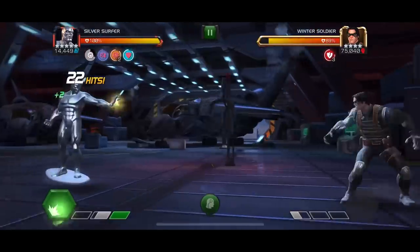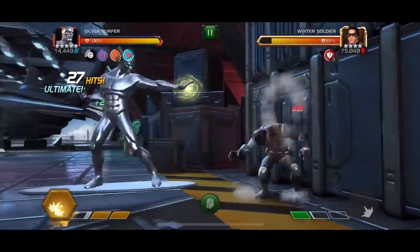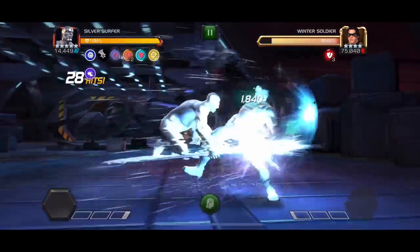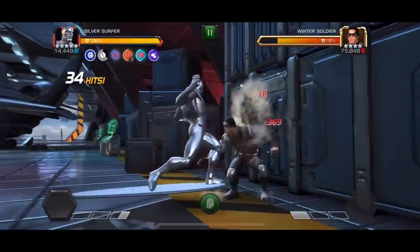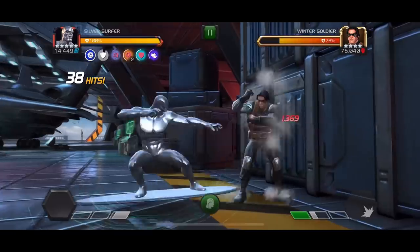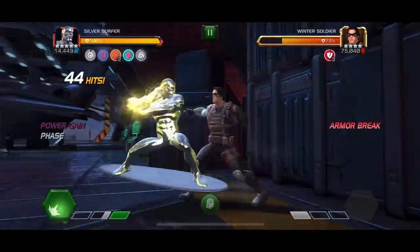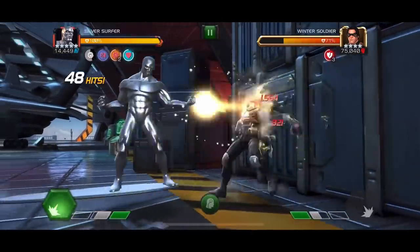Once Power Cosmic does return, you want to trigger the third buff — Armor Up — which in most fights isn't too essential, but having more buffs is super helpful. You do that with a heavy attack so as not to waste power, unless you know that you're going to be taking a lot of block damage. In that case, you want to trigger that Armor Up buff with the level 1, because then you would gain two Armor Up buffs and have a significantly bulkier Silver Surfer.